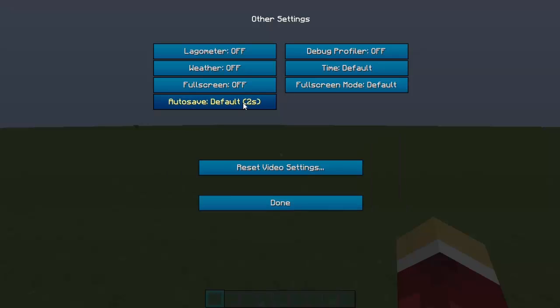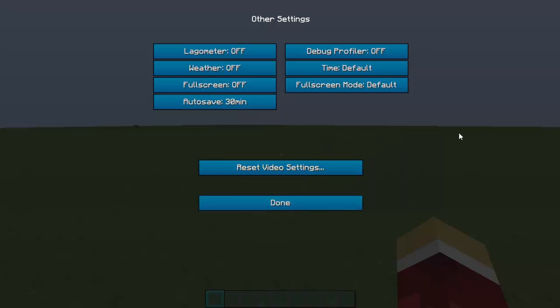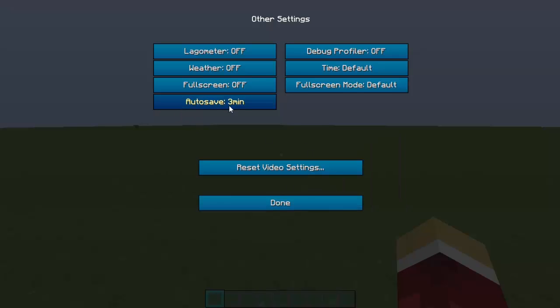Auto Save will cause the famous lag spike of death, so don't set it too low. Twenty seconds is too short; three minutes is good. Half an hour is risky — if you're in survival mode and something happens like your electricity goes out or your computer crashes, you'll lose progress. Keep it at three minutes.